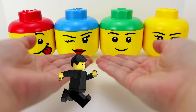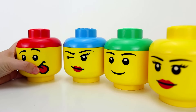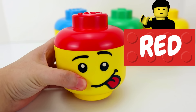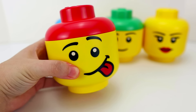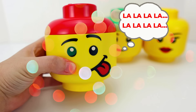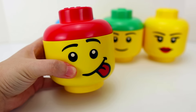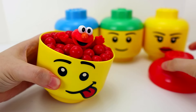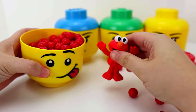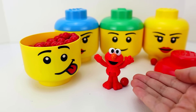We have four Lego surprise containers. First, we have this silly face, and it has a red lid. What do you think is inside? Do you recognize that song? I think I know who this is — it's full of red gumballs and our friend Elmo. I knew it was Elmo because he loves to sing.